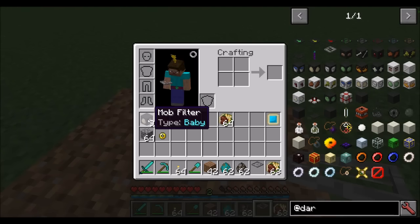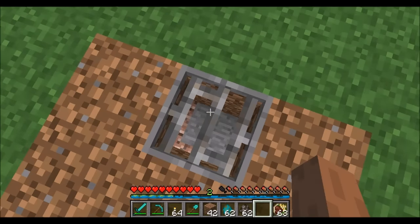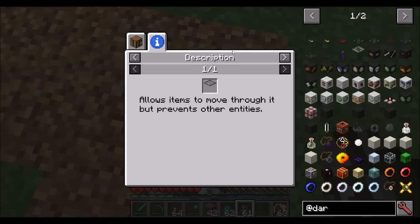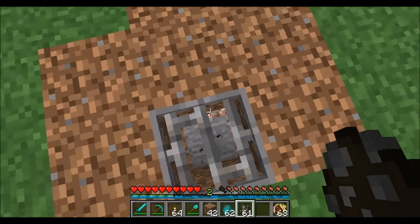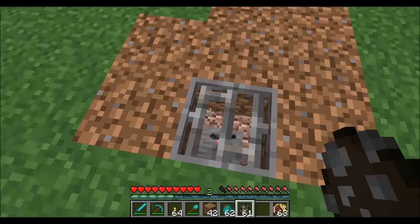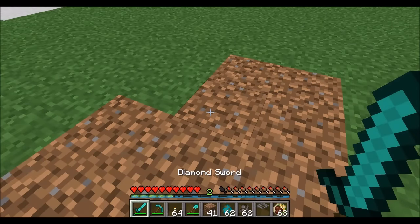Similar to the mob filters, you've got item grates. These are transparent for items but not for any other living creature. The info tab says it allows items to move through it but prevents other entities. This is a great way to put these underneath your animals and have items fall through when animals drop items — for example, a good way to do an egg farm. The eggs would fall through, but the chickens would not.